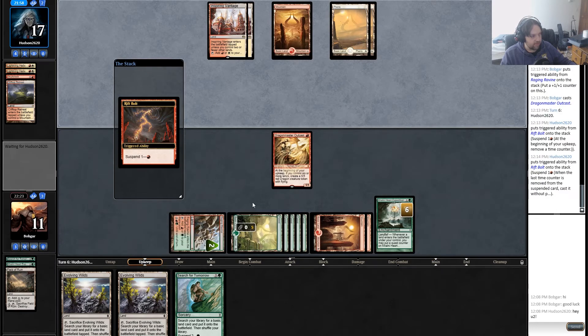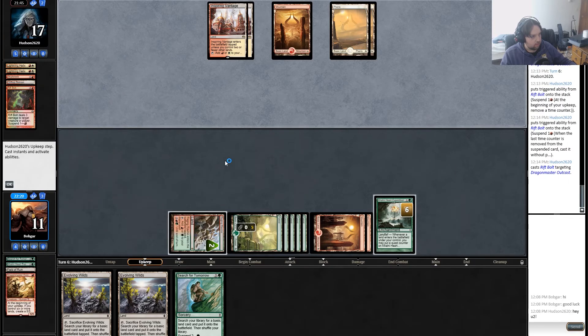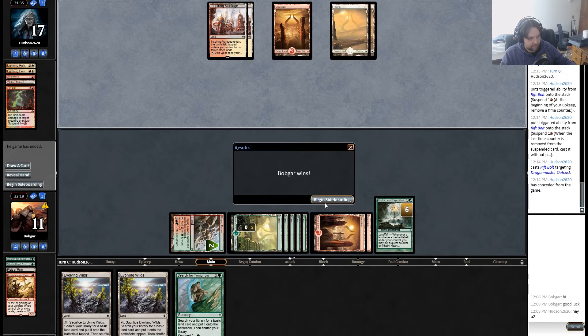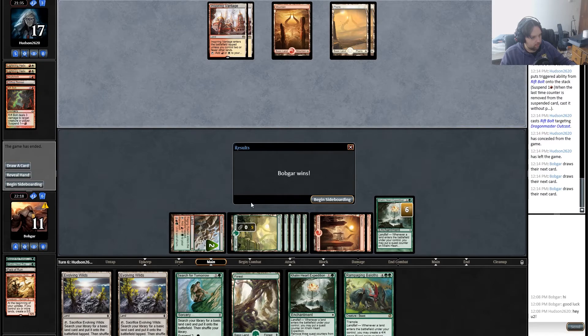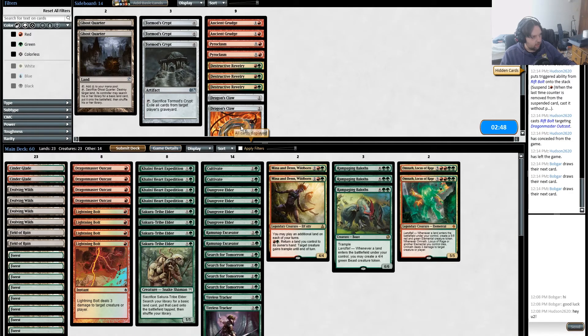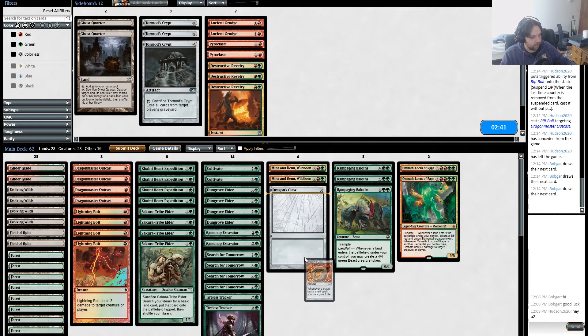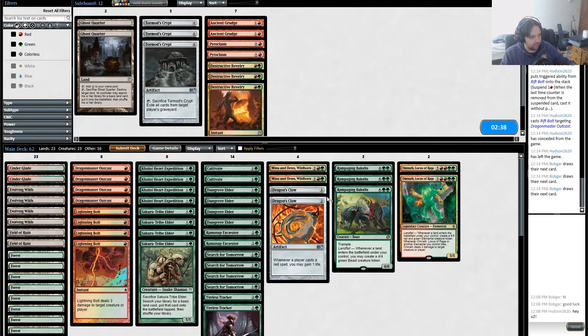He might just burn me out this turn — it might even be likely. At least I do have a little bit of sideboard against him. He kills the Outcast instead — I'm okay with that, saves me three damage and I'm getting in for six a turn or whatever. He scoops the game. I wasn't getting much anyway — well, three down. Dragon Claw comes in; he didn't show me very much other than burn spells. Dragon Claw seems like the obvious choice, that's the best thing here.